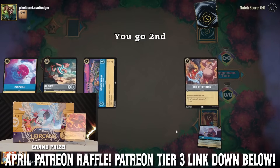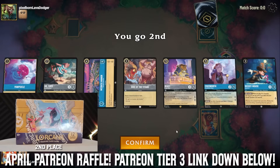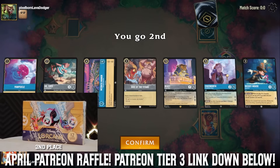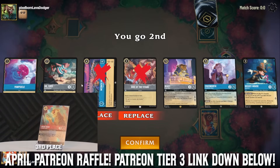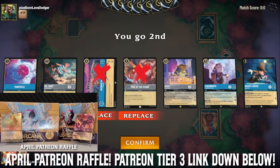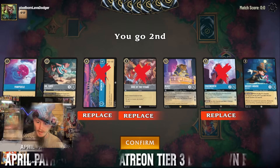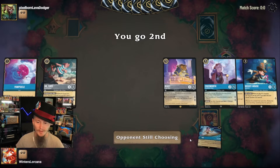Going second. Popsicle's really good, and I like Mickey Mouse — it ramps us into our bigger stuff pretty quick. We're going to get rid of Rise of the Titans and McDuck Manor. I'd love to see either a Captain Hook. Let's get rid of Cogsworth — but Cogsworth works so well with Mr. Smee. We'll see.